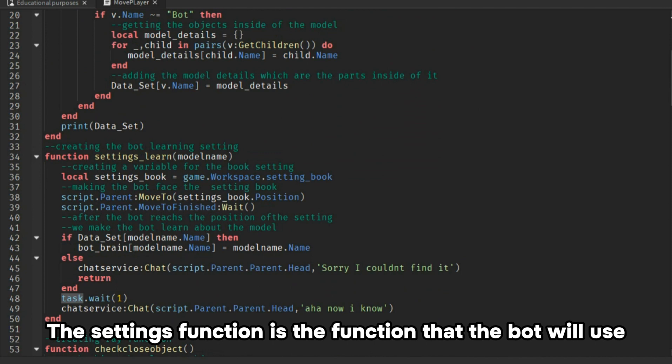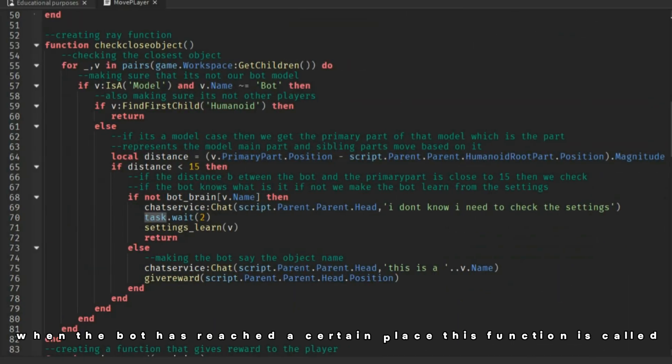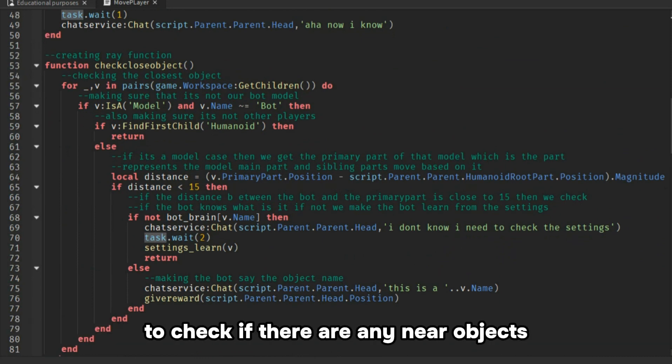The settings function is the function that the bot will use to learn about the environment. When the bot has reached a certain place, this function is called to check if there are any nearby objects.